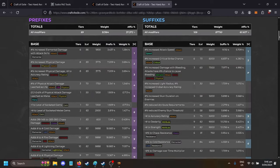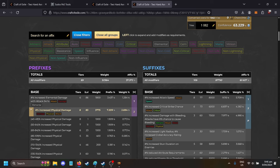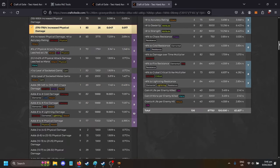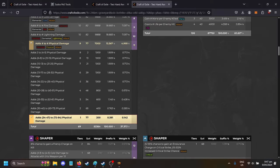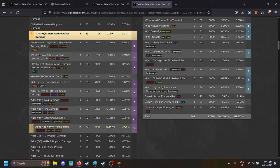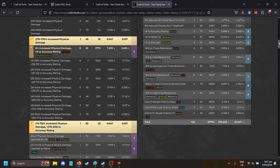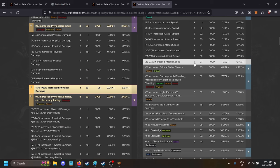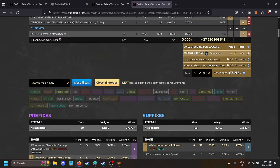You need to put in some assets before you do that. We want T1 on the three physical modifiers — both of the hybrid physical, the flat physical here, and then just increased physical T1, T1, T1. We also want T1 attack speed, and that's pretty much all we care about for the axe.